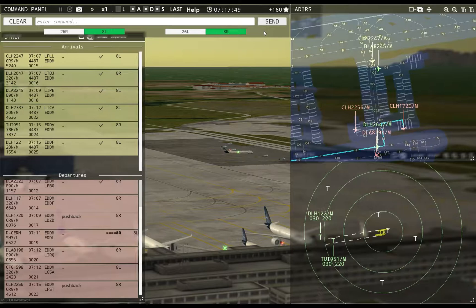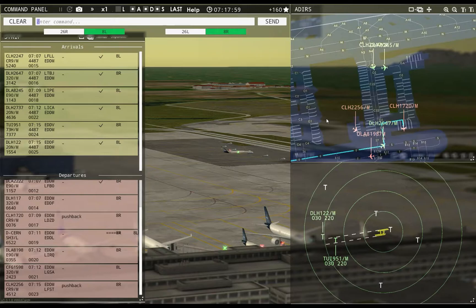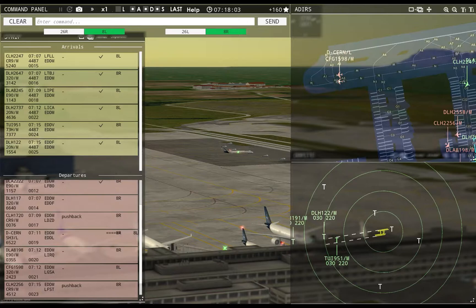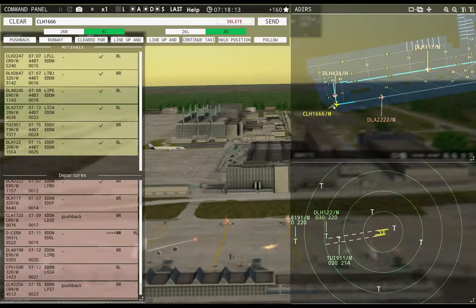Unable taxi, will advise when ready — Hansoline 1720. Hansoline 1720 pushback approved, expect runway 8R. I'll give you a minute, otherwise you're glitched and you're getting deleted. Lufthansa 2558 requests pushback — Lufthansa 2558 pushback approved, expect runway 8R. I'm getting caught up.